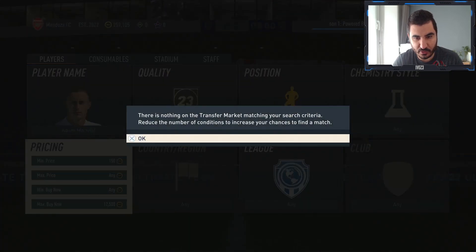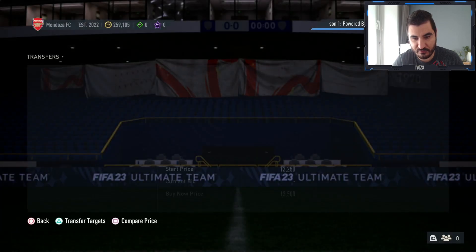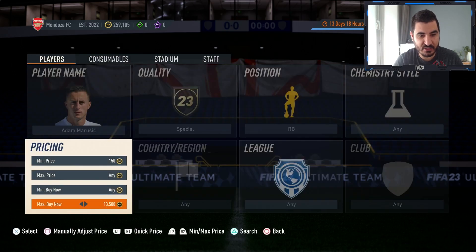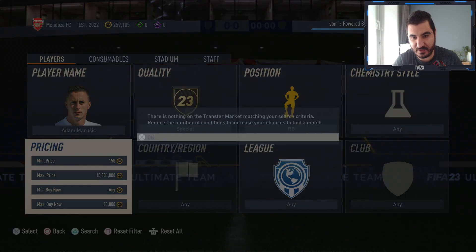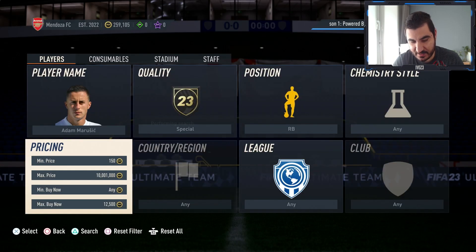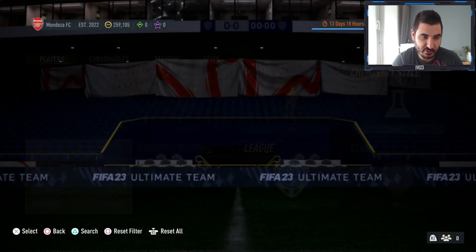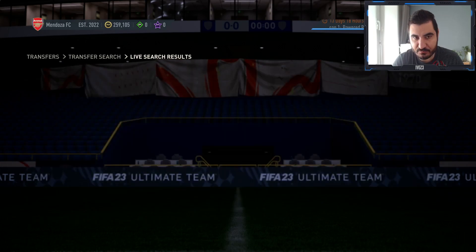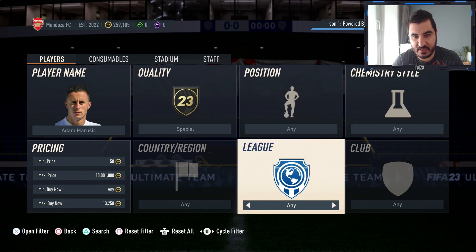He's going for around 13k as a right back, which means if we manage to get him for around 11k we can make around 1.5k per card, which in my opinion is amazing. I know probably not a lot of them are gonna be listed for that amount, but I'm just gonna give it a try.